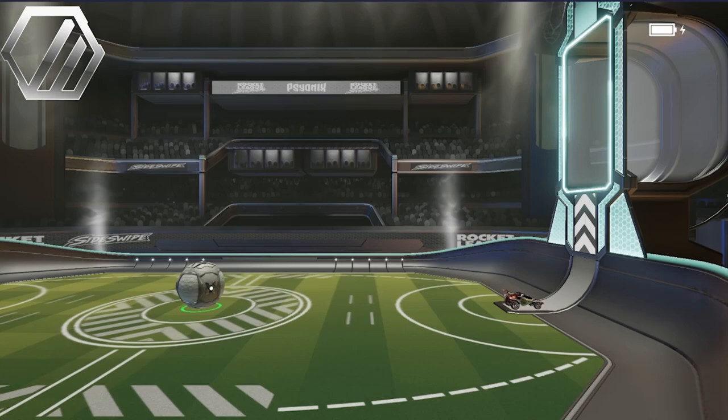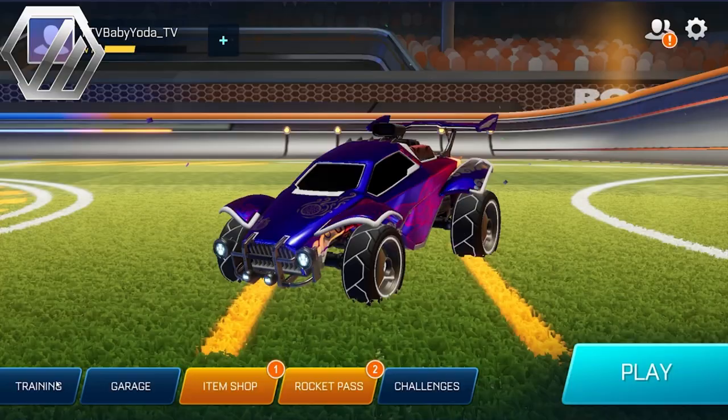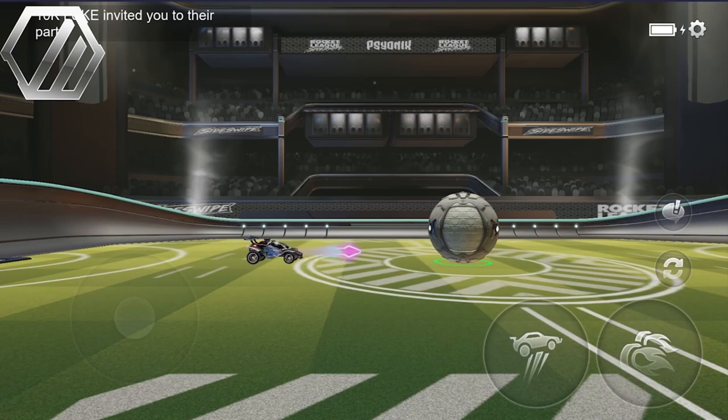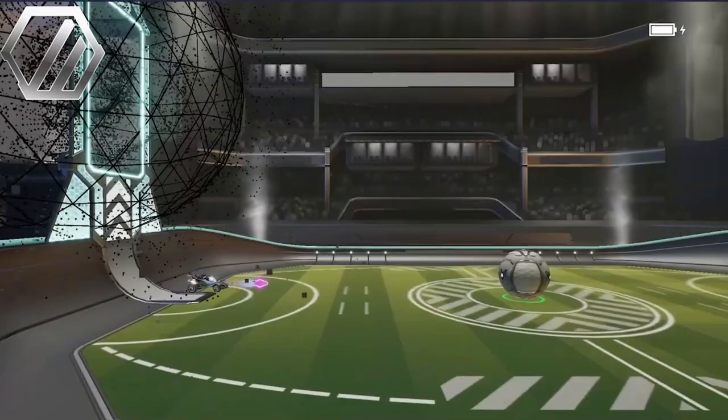The last piece of advice for Silver players is to learn to air dribble. You might think air dribbling is advanced, just like in Rocket League — however, air dribbling is one of the easiest mechanics in Sideswipe. To help with this, go into training, put on the bigger map called SC, and then enable unlimited boost. If you practice for about 15 minutes, you should be able to air dribble in no time. If you do all of these things, you should be able to hit Gold on your first day of playing.